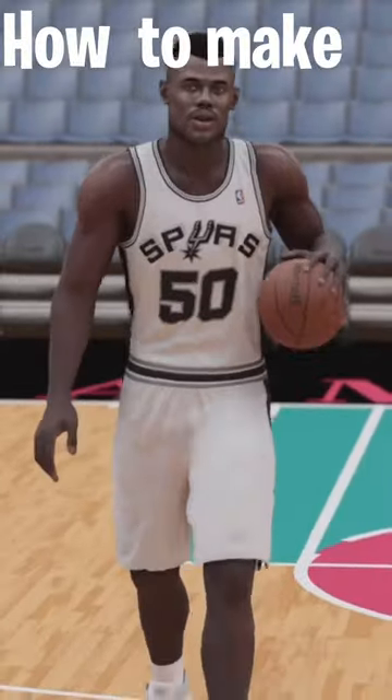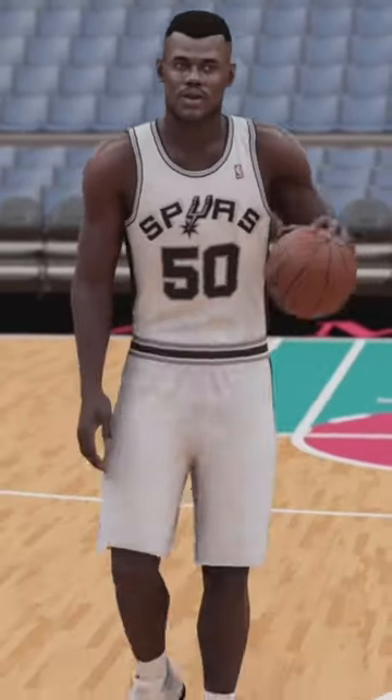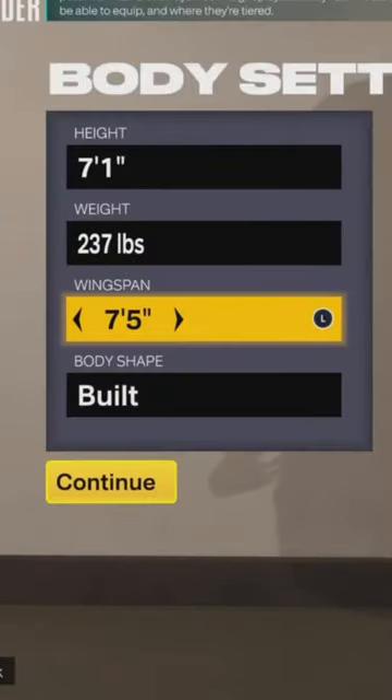This is how you make the replica build of the Admiral David Robinson. What y'all want to do is make sure y'all copy the vitals down. Then make sure y'all copy down the weight and the height.